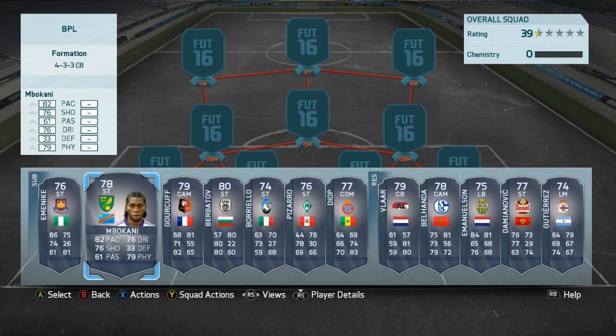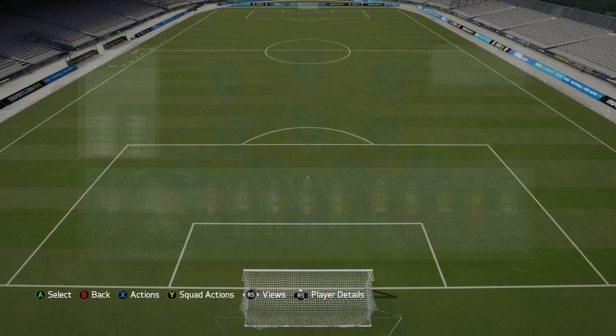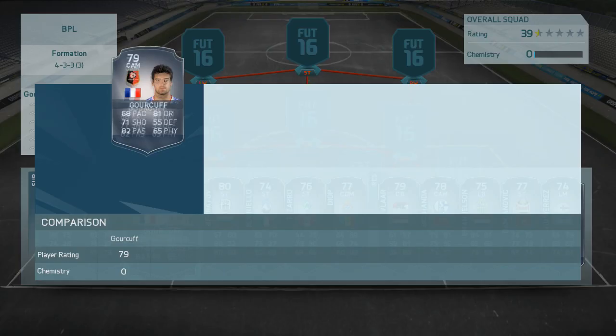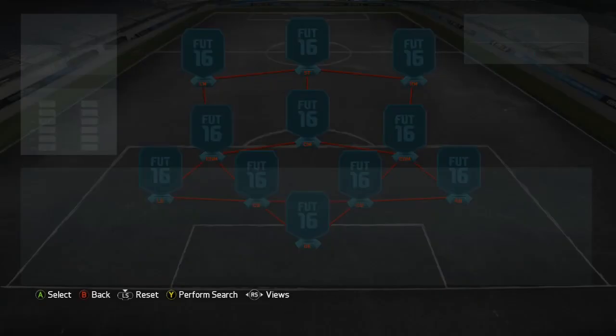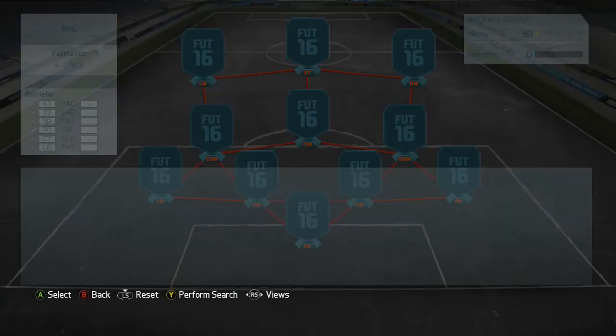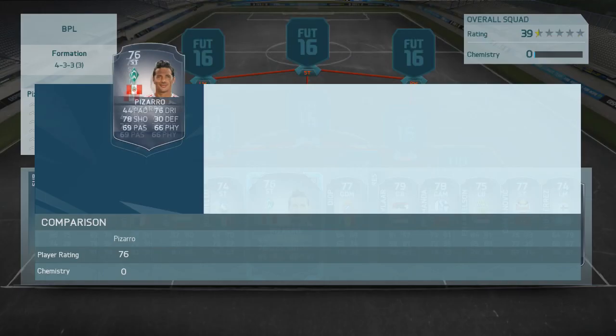There are 19 new cards, and I'll leave a link to the Google Docs down below that EA tweeted out earlier. We've got Ember Carney for Norwich, which is absolutely sick. These guys won't be on the market, I don't think, because people won't be realising that they are actually packing brand new cards on FIFA.